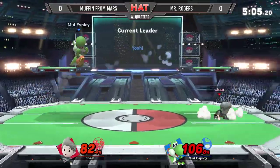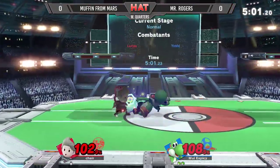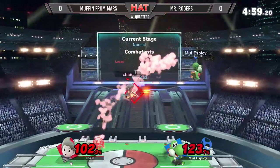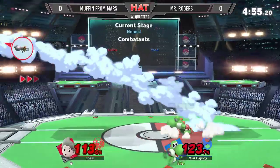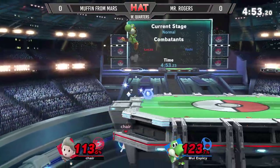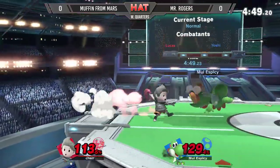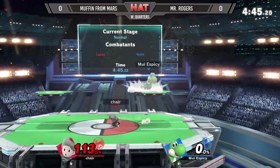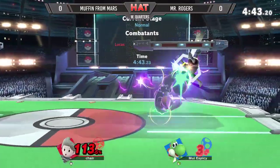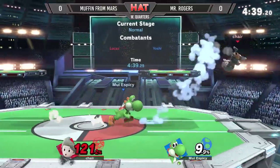At 160% he's not too far away from getting that kill. Lucas has a bury off his down throw, but it's not even a mash bury — it's just part of the animation. Imagine if Lucas had a bury. I don't want to live in that world. And he gets him with that Zair into grab off the stage, got him with that back throw — true combo off the Zair.